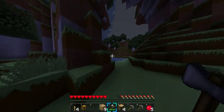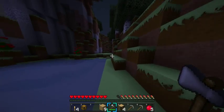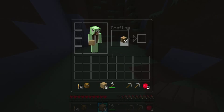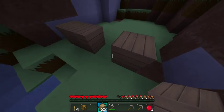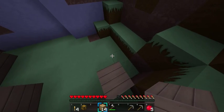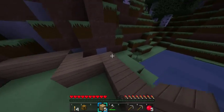I think I actually spawned in a nice spot because this looks really nice. This is a nice place — it's kind of small but I think I could put my house right here if I just start making the outside. If I go like this it's just going to be like a big, somewhat big house, and there's obviously going to be more than one floor.